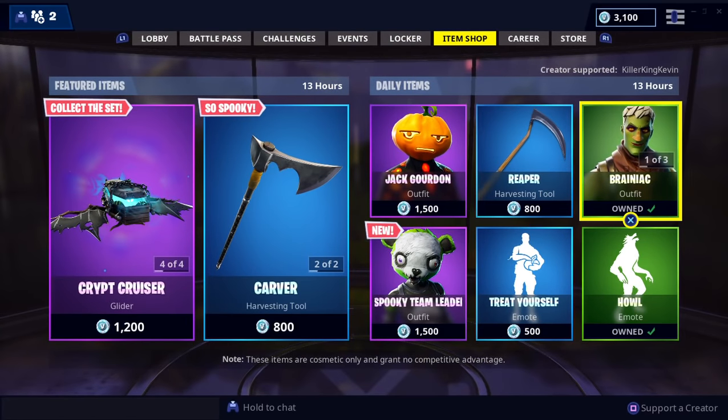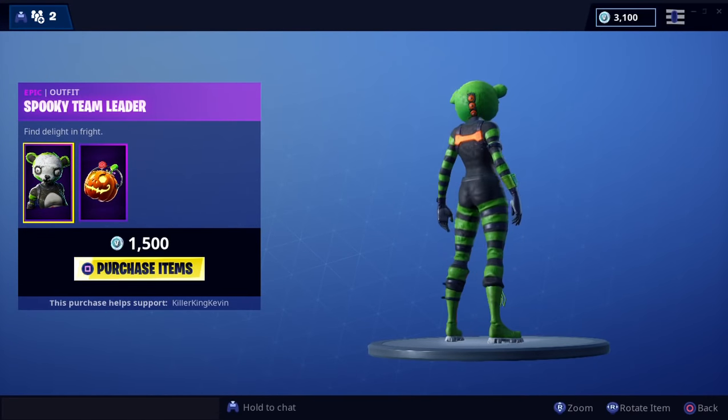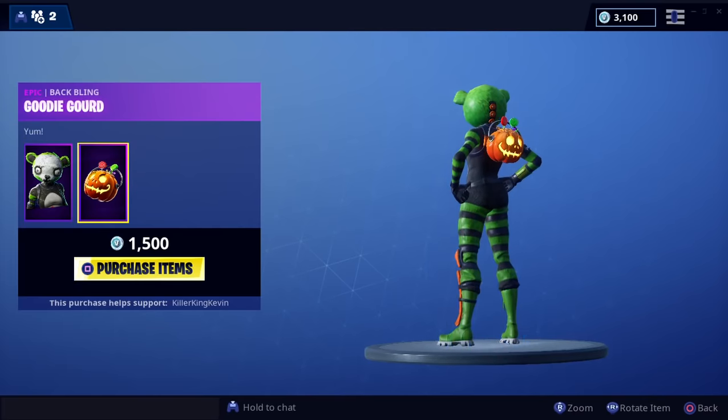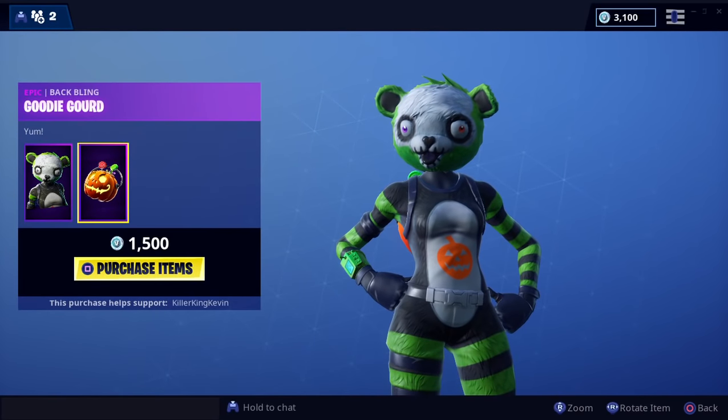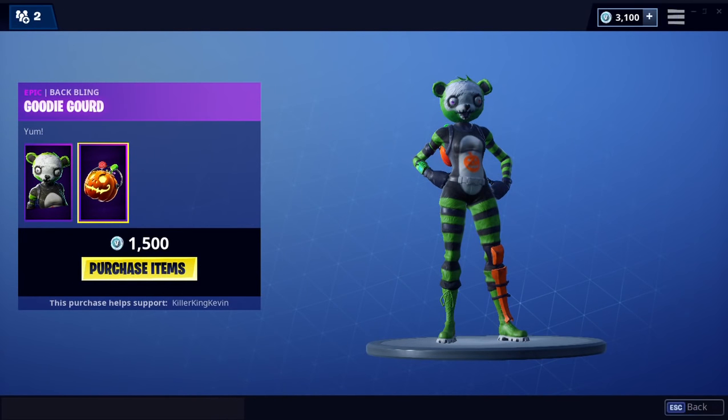There's the Skull Trooper, Brainiac — yep, so the only new skin right now in the item shop is the Spooky Team Leader, and it also comes with the Goody Gourd back bling. I hope this video helps. Enjoy, and don't forget to subscribe, like, and comment!